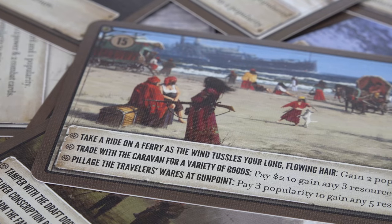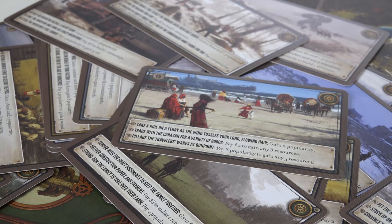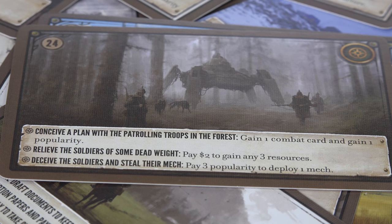Each option gives you something, whether that's money, resources, or the chance to construct a building, but choosing the horrible options will often cost you. For example, you might lose popularity. So encounter cards are pretty great because they inject a bit of the unexpected into the game.